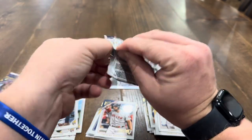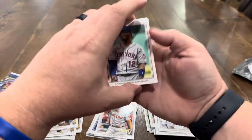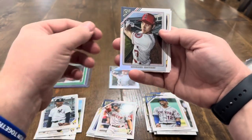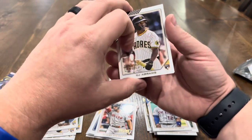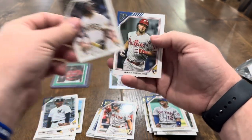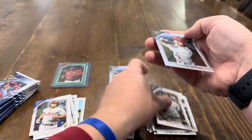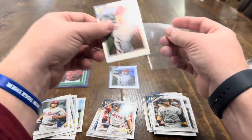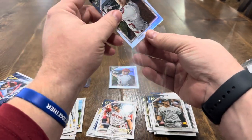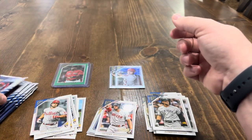Box two, pack one: we've got Francisco Lindor, another rainbow foil of Shohei — we'll move that to the back. A printer's proof of CJ Abrams, not a bad one on that rookie, Matt Vierling, and Aaron Judge. I don't know what these go for but I'd assume at least a couple of bucks. May have paid for one box already with the parallels and the Shohei's.